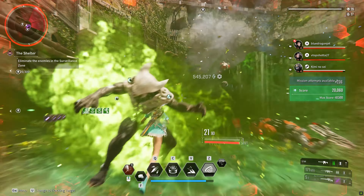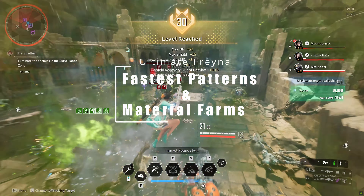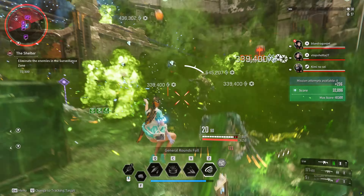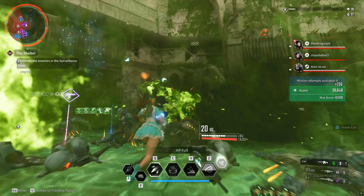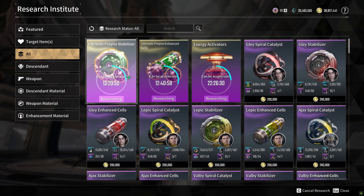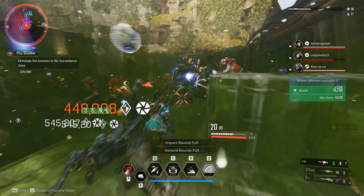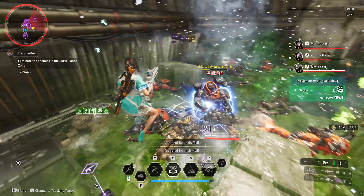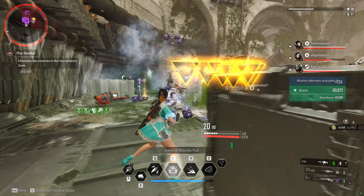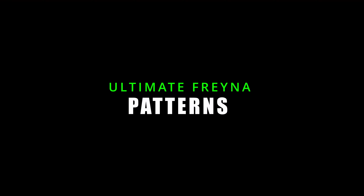Hey my fellow descendants, it's your boy Pess and I'm going to speed run you through the fastest patterns in material farms to get Ultimate Freyna. She's a beast and I've sectioned everything out with timestamps in the description below. Let me know in the comments how you want to see these videos improve, but without further ado, step one: patterns.